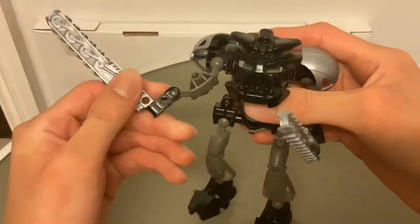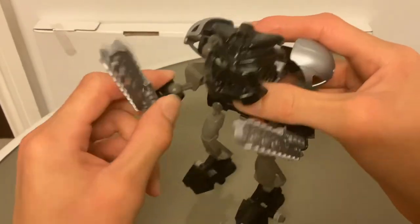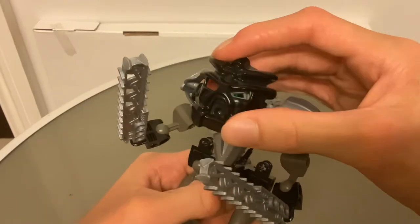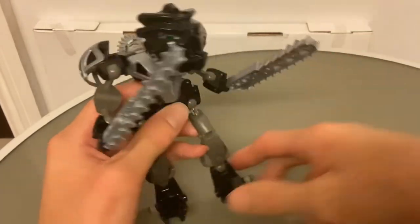Talking of the articulation: you have two points in the arms — on the top of the arm and one at the hand. His neck just does this — it can't turn from side to side how you'd want it to, instead it just rotates all around because of the way it's connected. But it has got that hunchback appearance, so that's good.